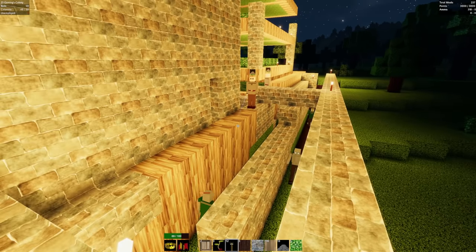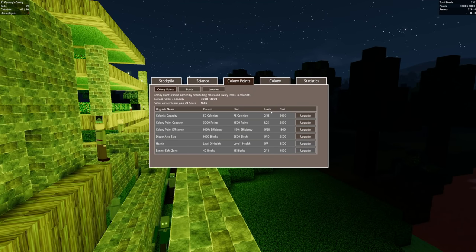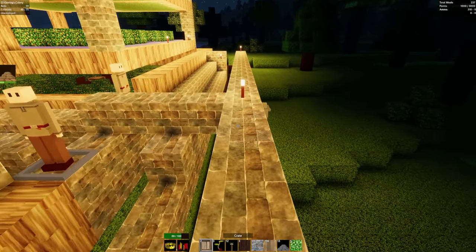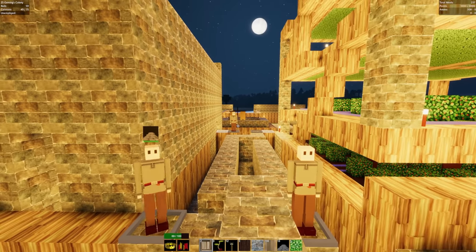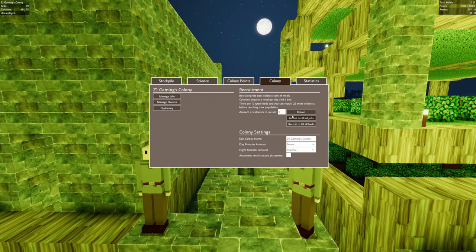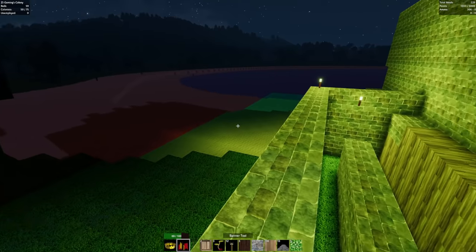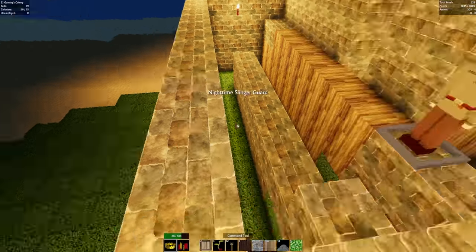We can only have 50 colonists right now - that's not going to work out. We need more colonist capacity. We have 3,000 points, let's go ahead and upgrade that - we can have 75 now, heck yes! We have a bunch of beds and a bunch of food, let's do it. Let's go ahead and recruit, and then get a nighttime slinger guard.